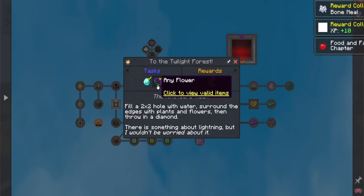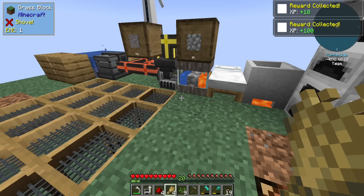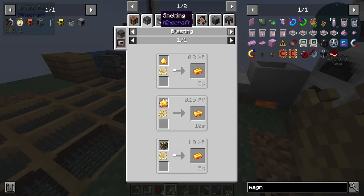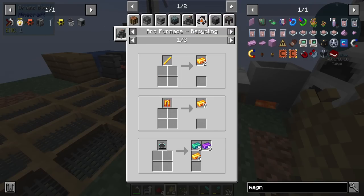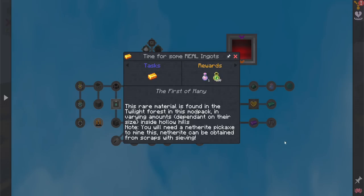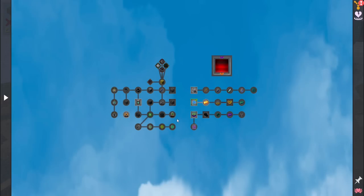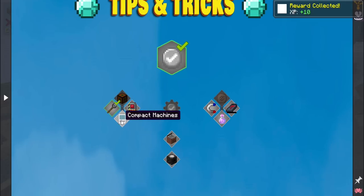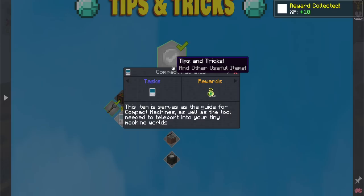Getting Started Part Two — we got a diamond and a flower, and a hundred experience. All the Modium — how are we supposed to get that? It's found in the Twilight Forest, Hollow Hills, maybe another place. So Twilight Forest is going to be a big one for us. Oh, compact machines — I cannot wait to get into these.